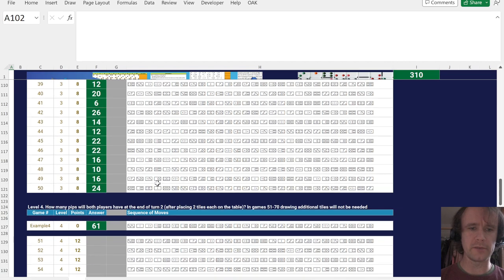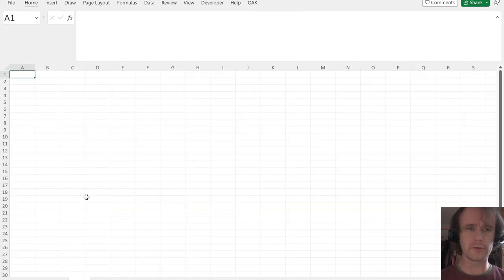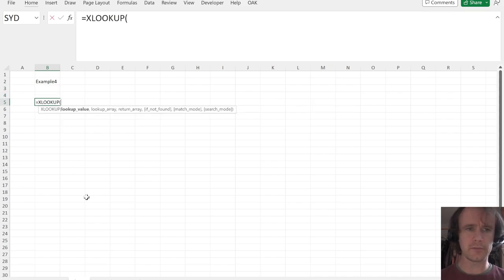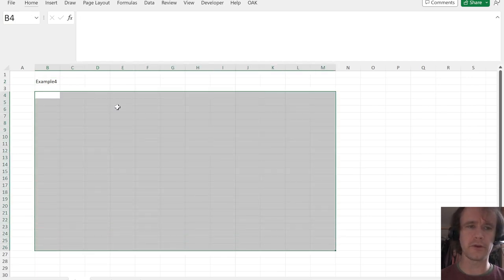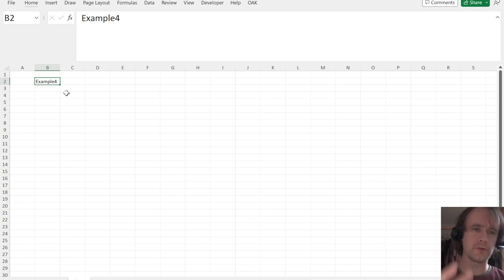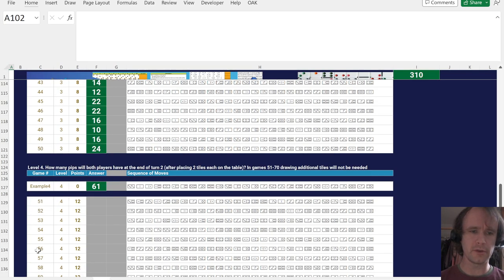Now let's get on to the trickier part of actually playing the game. I'm going to go to a separate sheet. This is going to be my game selector — I can set it to example four, example five, or whatever, and that will drive all the calculations on this sheet. At the end I'll do a data table which will tell Excel to calculate the output for game numbers 51, 52, 53, 54, and so on.